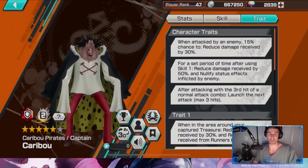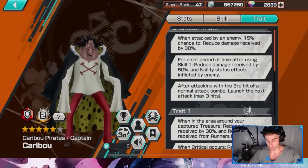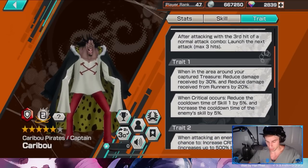Character traits: when attacked by an enemy, 15% chance to reduce damage received by 30%. I absolutely hate traits like this because it's all RNG-based. Then for a separate time after using Skill 1, reduce damage received by 50% and nullify status effects inflicted by the enemy.